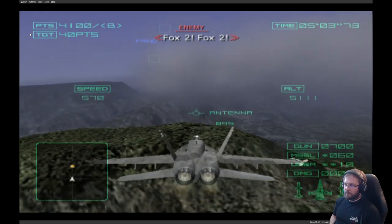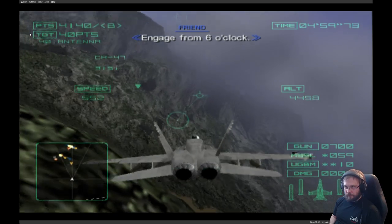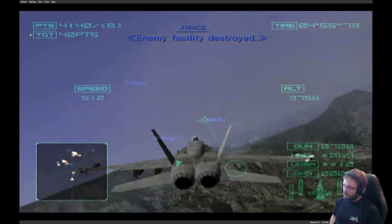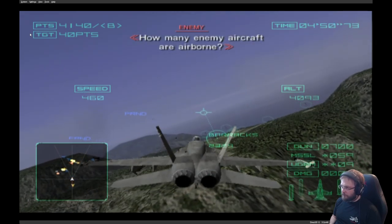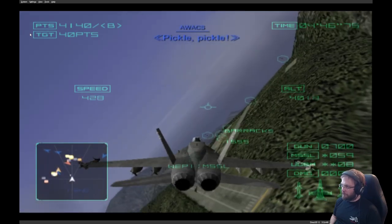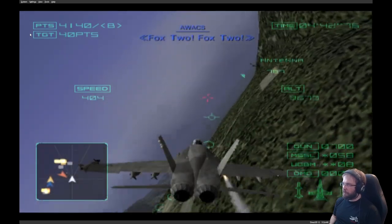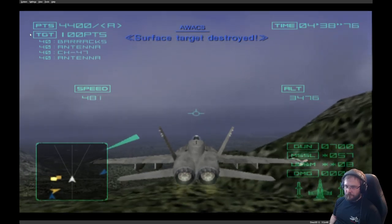Point two. Engage from six o'clock. Enemy facility destroyed — turn hard right. Enemy in the aircraft — attack! Pickle, pickle! High! Point two. Box two. Enemy facility destroyed. Surface target destroyed.